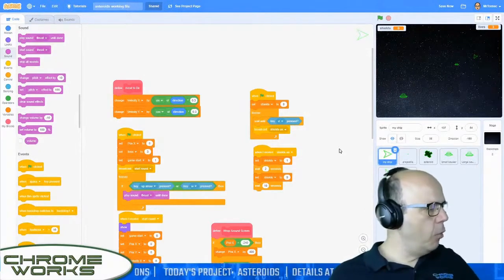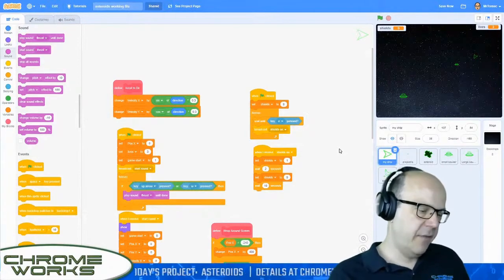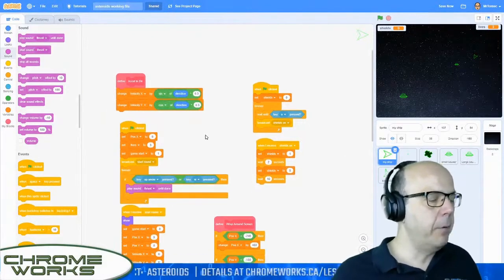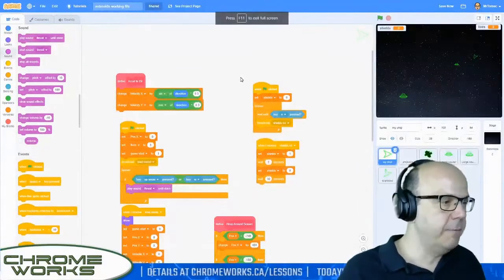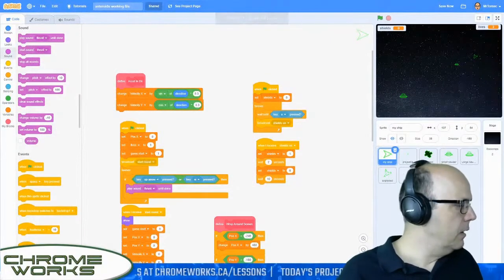We have a little bit more code to do on our main spaceship sprite, so we'll get to that first. We are inside the 'when I receive start round' block. I have a working file that I'm working on right now that has all the code you need to make this file. I'm going to paste it back into the chat again.